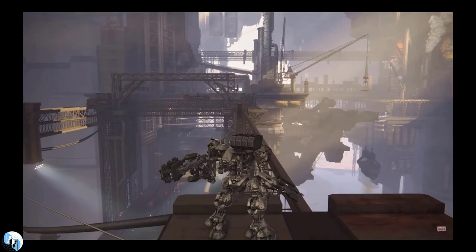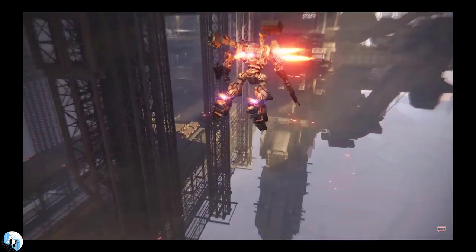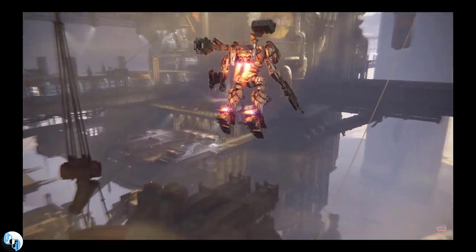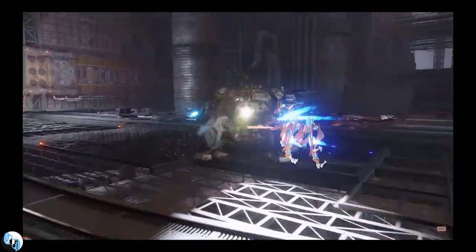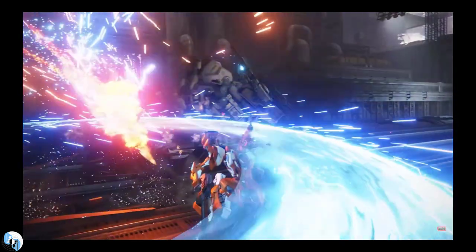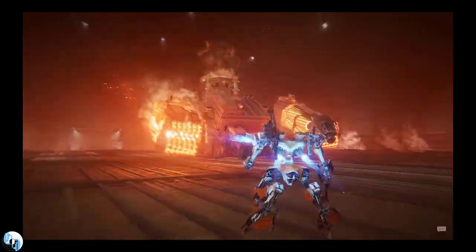Which now brings us to Armored Core 6, and why I'm so excited after watching the gameplay trailer. Because it really looks like they learned from all their mistakes in Armored Core 5, and brought back almost all the old mobility options. You can go up and down, left and right, you can overboost, it looks like you can cancel one option into another — which is awesome. And most importantly, they simplified the lock-on so it's automatic now, which was historically the most difficult part of the game for new players. So now it looks like you get all the movement options that traditional veterans love, but also made the controls way more accessible for new players coming in fresh.